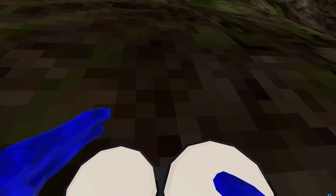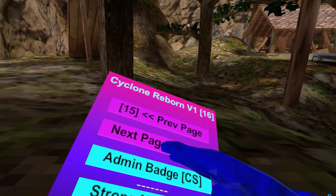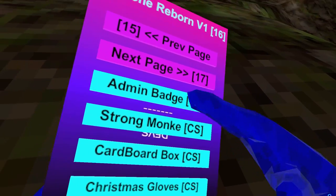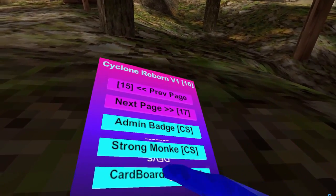Bingo Set — client-sided, but people can hear it. Drum Set — client-sided, but people can hear it. Ironman Badge — client-sided. Strong Monkey — client-sided. These are just all cosmetics.